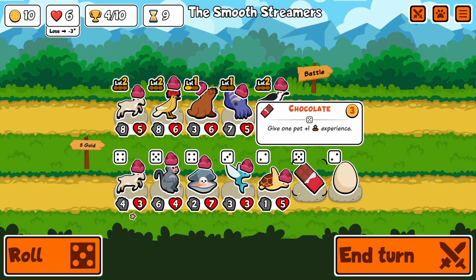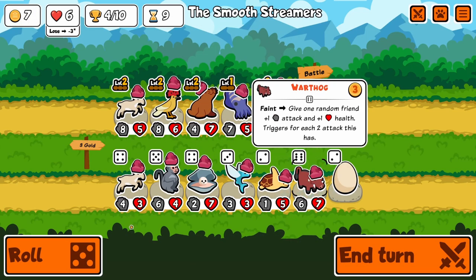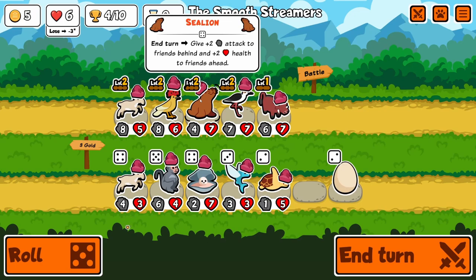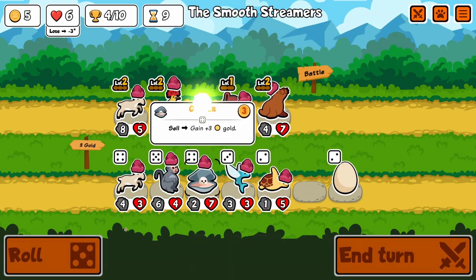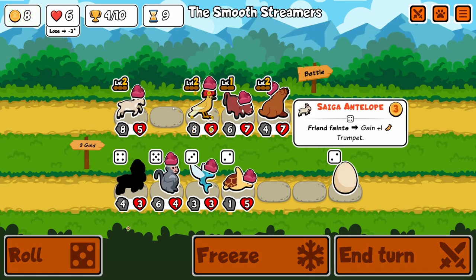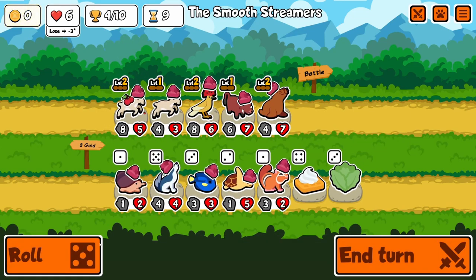Turn 9 now. Level up sea lion, and we find the warthog. It's pretty good that we find it here because the sea lion does give some attack depending on where you put it. I want it in the front to give everything attack. Oyster gives some free gold, and another antelope just for now to maybe help not lose this round.